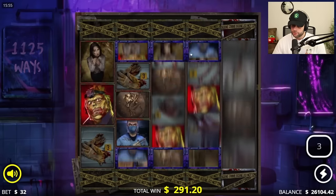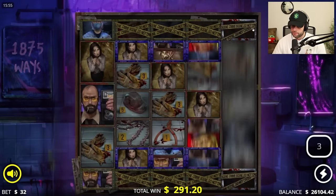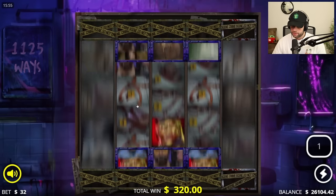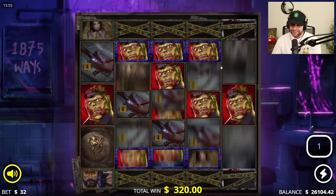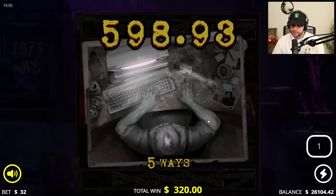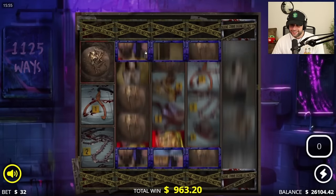So far nothing too crazy. You've got to keep hitting to get all those unlocked. Two spins left — do something. Red, red, all the way — come on, keep hitting. No, that's it — but that's got to be something, five ways.